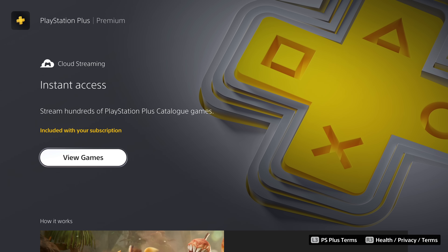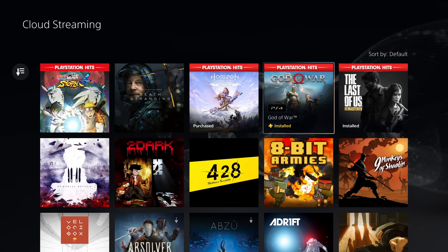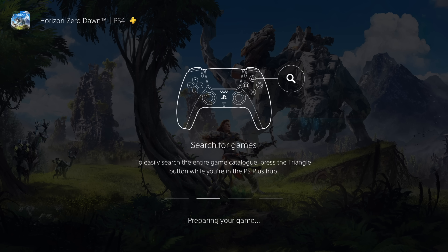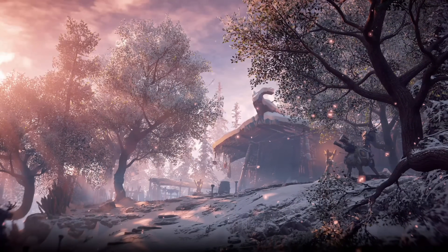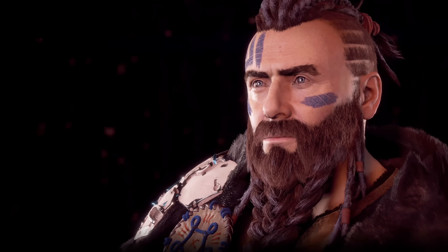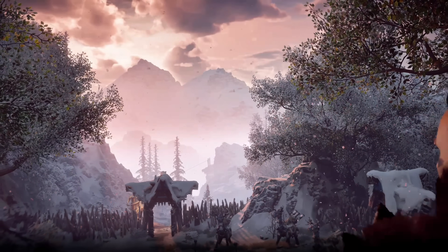Another feature included in the Premium plan is cloud streaming, which lets you stream hundreds of games without needing to download them first. There are a few PS4 games in here, but most are PS3 games — and that's because you actually can't download those anyway, you can only stream them. All you need to do is browse the library, choose the game, and press stream. Depending on the game, it only takes a minute or two to get ready. I've tested a few games over the last 24 hours and the quality looks okay — I noticed a few glitches, but I'm not sure if that's the game or the streaming service. But it looks really good considering you don't need to download the entire game first.